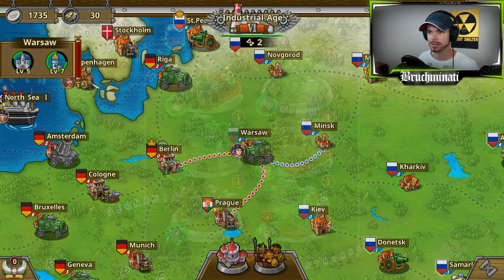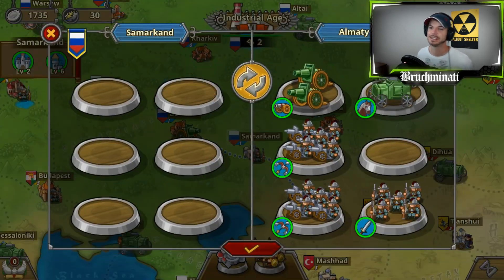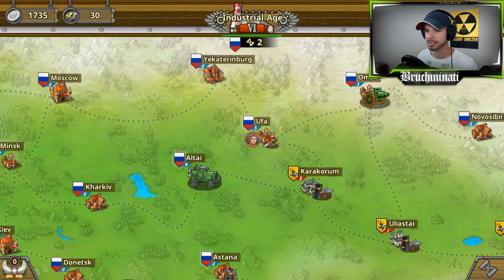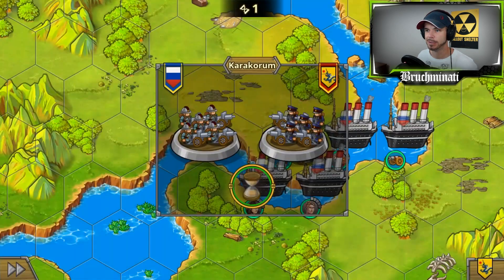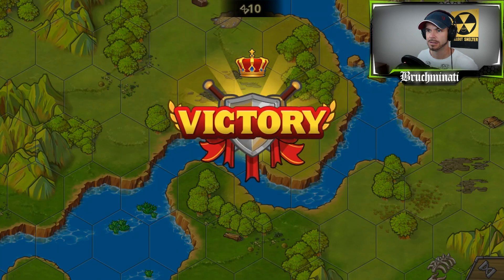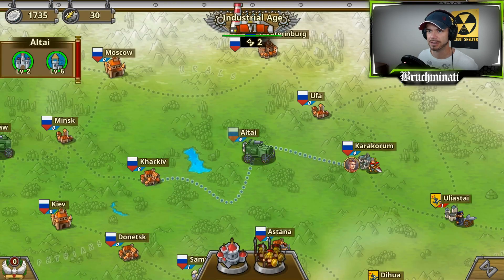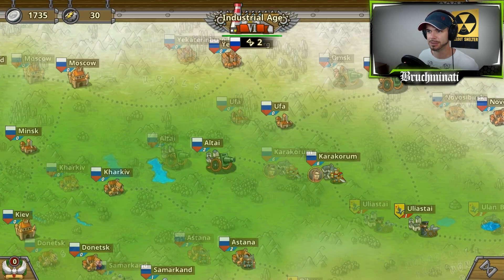They took some damage - it could have been worse. I'm not gonna get very many attacks off if that's how much damage they take each time they face a general. Let's see how my B team goes - they did a little bit better, although they were attacking a weaker city with no general and fewer troops.